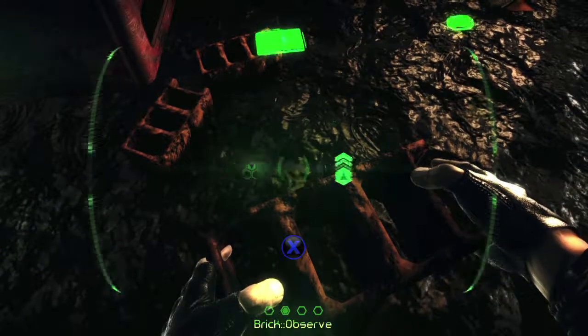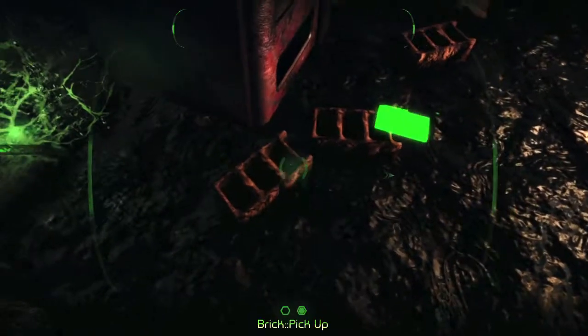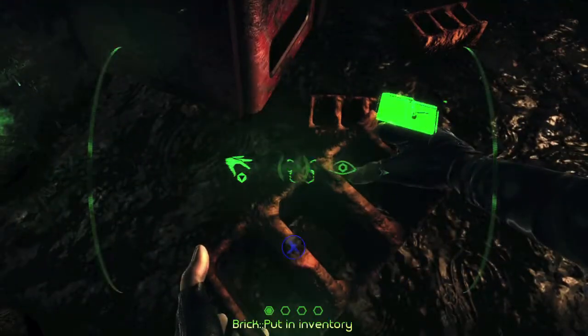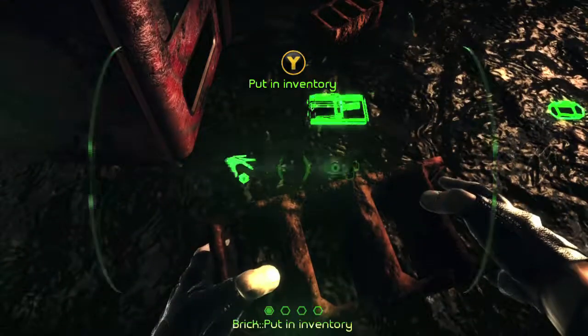The first part takes place in chapter one right at the start of the game. You are going to notice these four bricks right here in front of the vending machine that you have to use to kill the alien that busts in. Make sure you pick them up and stash them in your inventory by hitting the Y button, or you can manually do it.